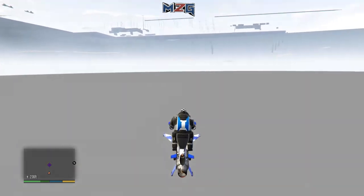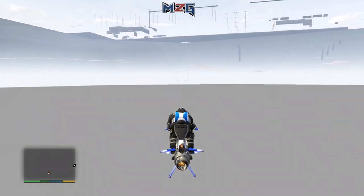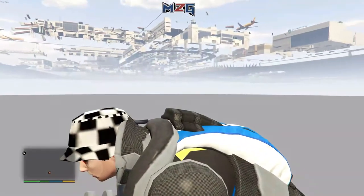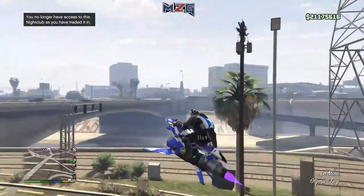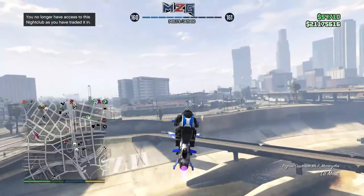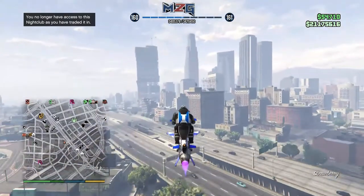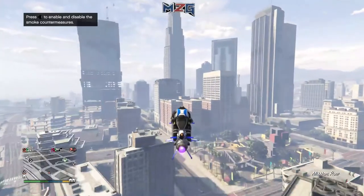When you get to that exact location, get out of hover mode and let your Oppressor or Deluxo go down by itself. You'll land on an invisible barrier — just wait there or drive, and you'll automatically get a black screen loading screen. Then you'll be moved somewhere else. When that happens, go straight to your garage and park your Oppressor in the garage.